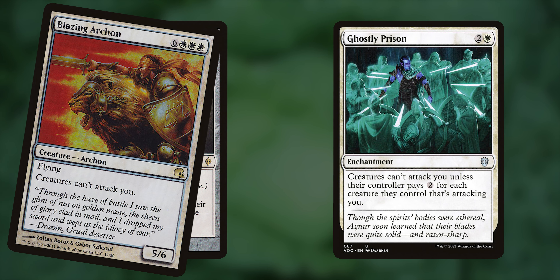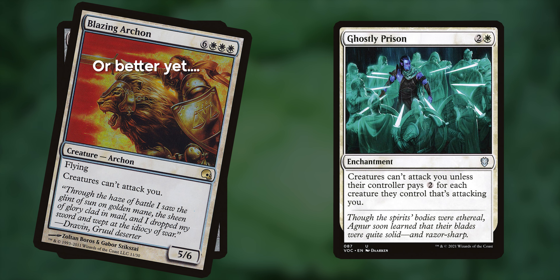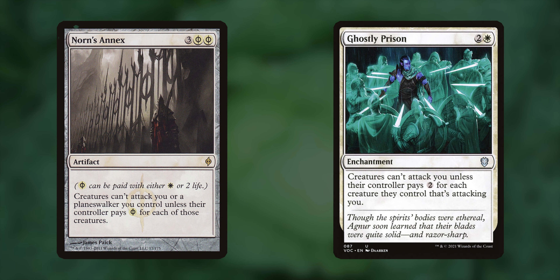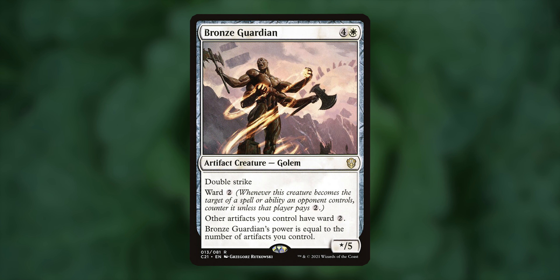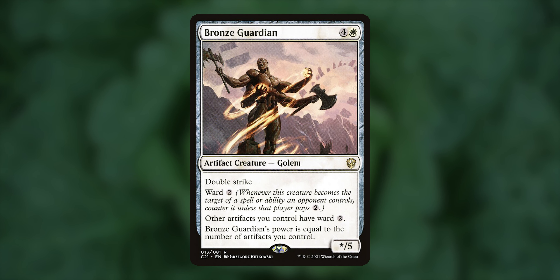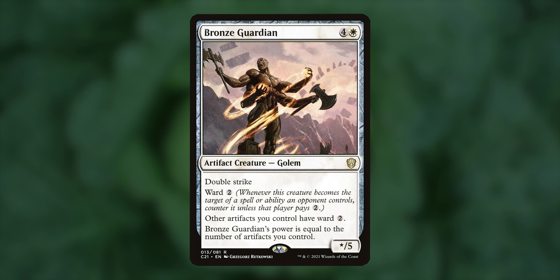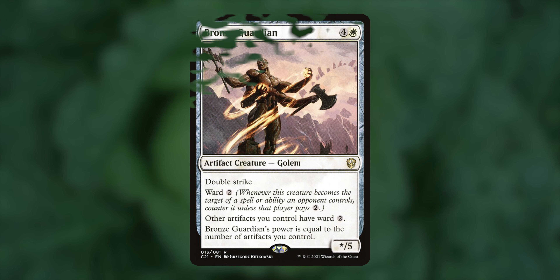Now, don't touch me. This isn't exactly a Voltron deck, but we don't have much defense against creatures, so this section is a must. Norn's Annex and Ghostly Prison — if creatures are unable to attack us, that's a bonus. Just don't touch me, Momo has a lot of food he needs to find. And Bronze Guardian helps keep our artifacts and tokens relatively safe from targeted removal, but he's also here to swing in for some massive damage, his power being equal to the number of artifacts we control.